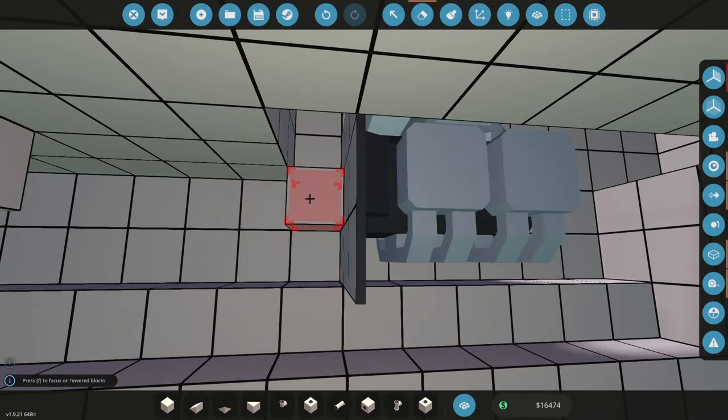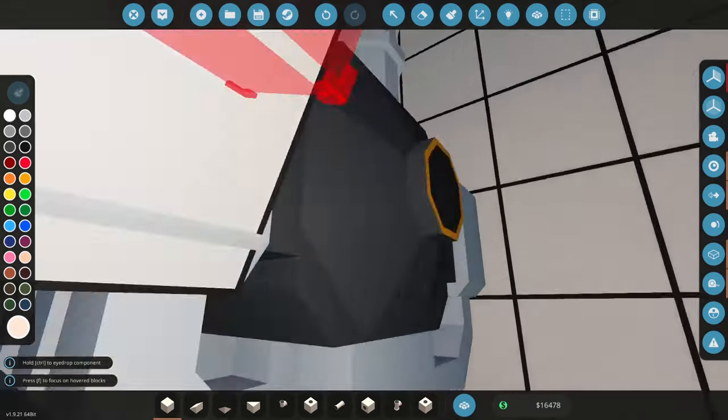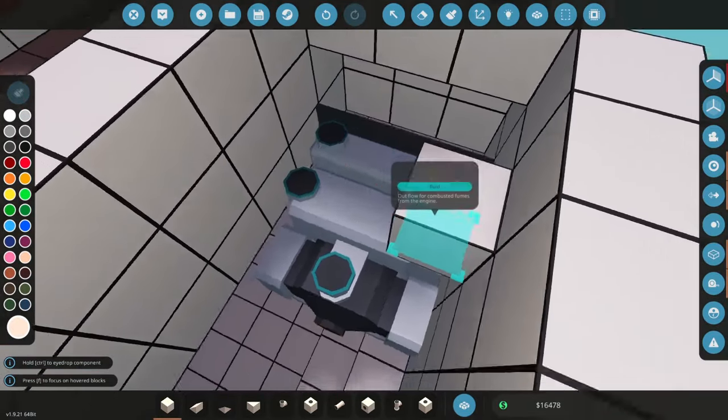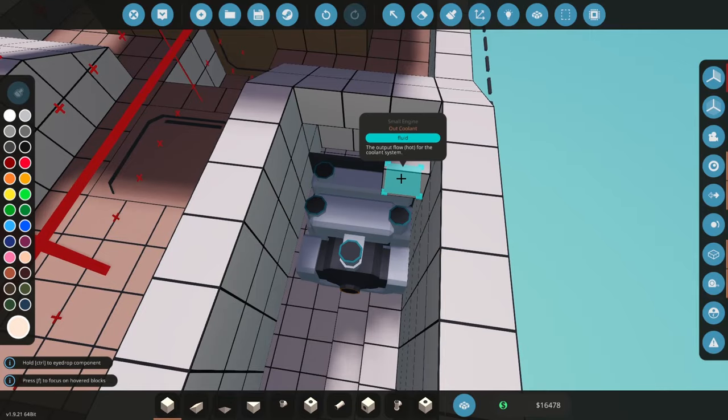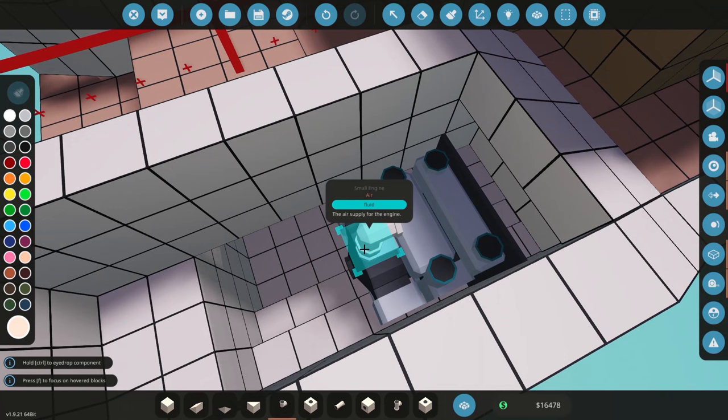The engine is in. We've got a few different inputs and outputs: exhaust, fuel, air in and out, and cooling. Now that we've got the engines in, we need to decide on what colors we're going to use for our piping.